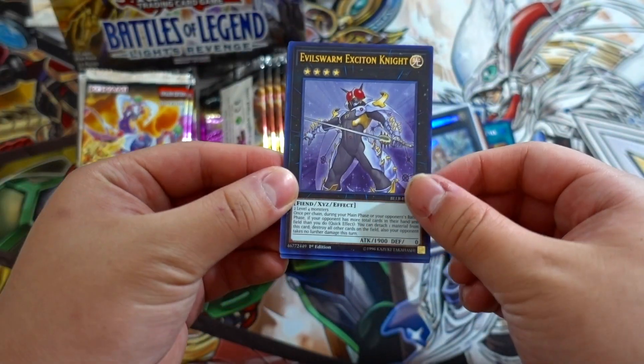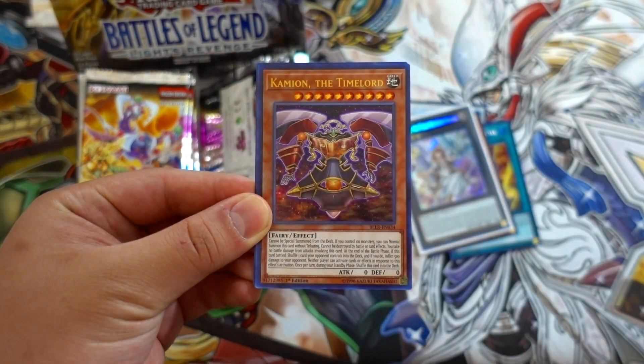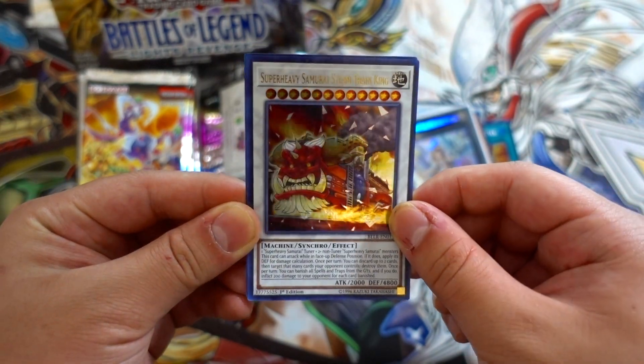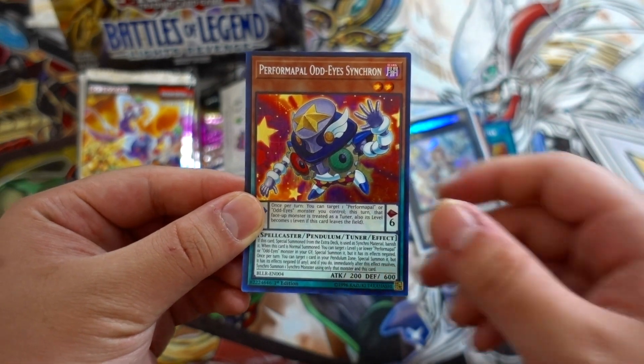Next pack: Evilswarm Exciton Knight — this card might come back guys. White Moray, Camion the Time Lord, and the new Super Heavy Samurai Steam Train King. And Odd-Eyes Synchron — cool.